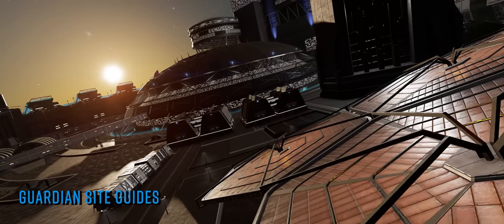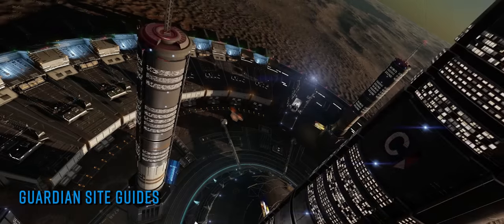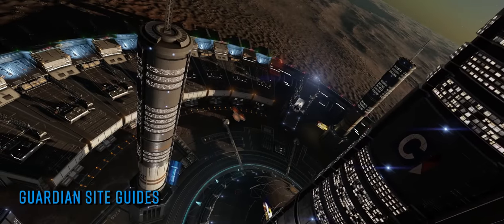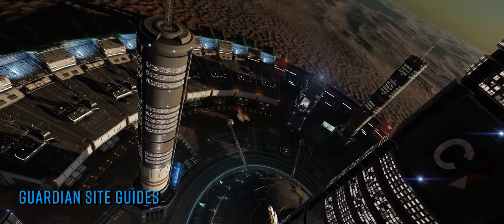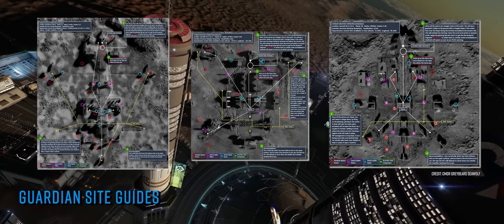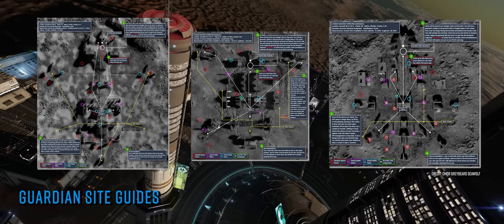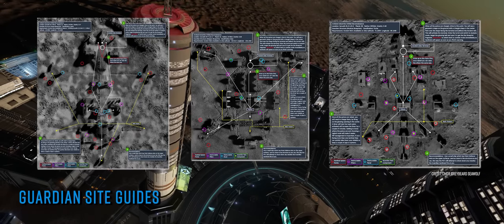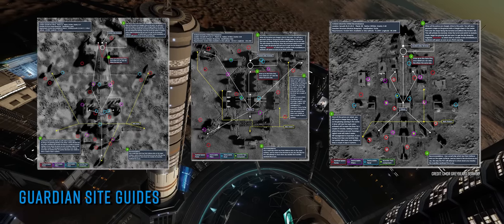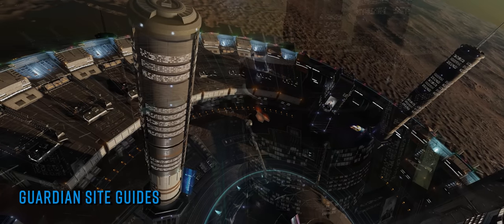This week that valuable work has been supplemented very nicely by CMDR Greybeard Seawolf, who is creating pictorial guides to activating specific Guardian sites. The images are clearly labelled and carry a key identifying all the points of interest, whilst giving clear instructions on what to hit at the site, in what order, and what to look out for in the way of potential threats as well as how to deal with those threats.